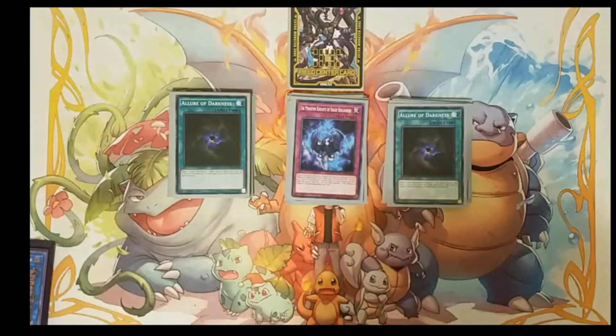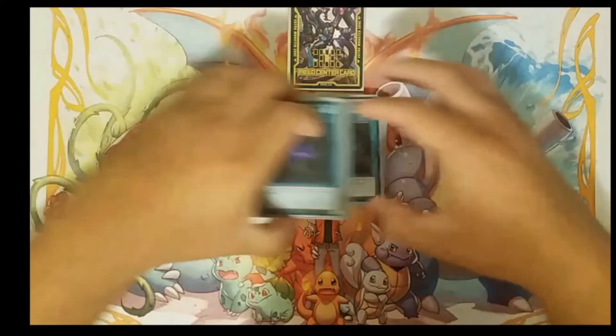The only trap card we run is Phantom Knights of Shade Brigandine. If you set this card and you have no traps in your graveyard, you can special summon it — it's a level 4 monster, so it goes really well with the deck strategy. But that's it for the main deck. Let's get into the extra deck.